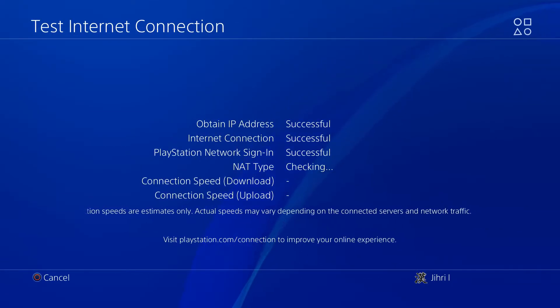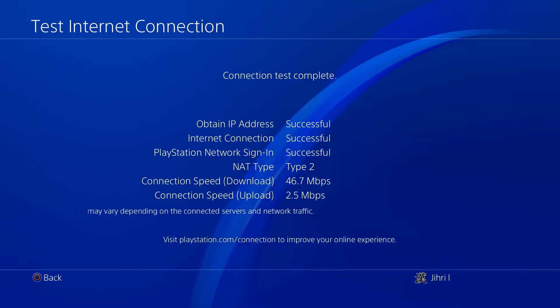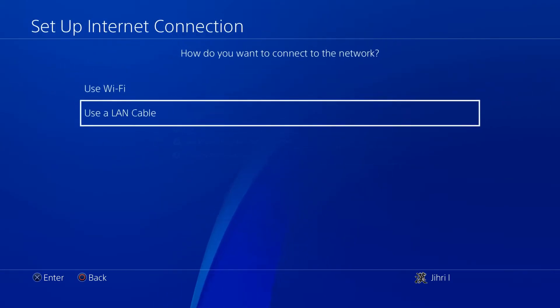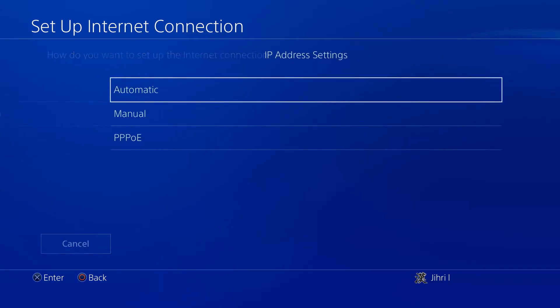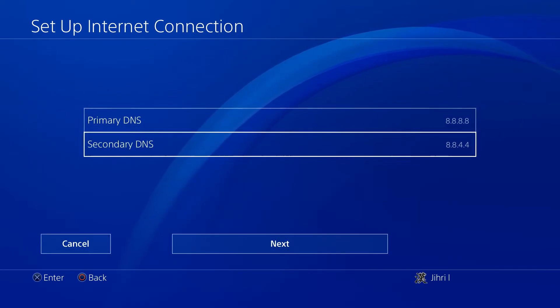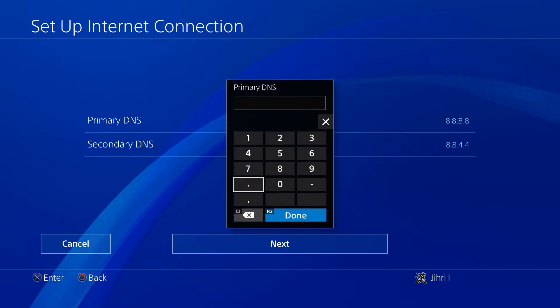Now let's do this. If you want to save settings, make sure the internet connection test is fully completed — don't cancel it, make sure you see everything is successful. So let's say you want to change this right now — as you can see on Custom, I have 8.8.8.8 entered.